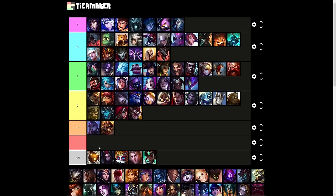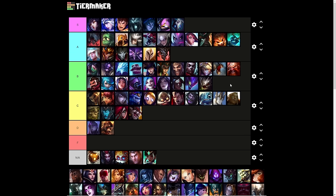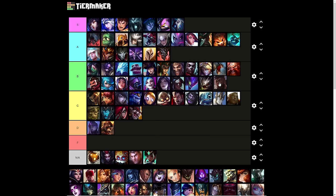Kled I'm going to put in C tier — it's the most inconsistent travel global ultimate. It has teamfight pressure with speeding up everybody, but you can't control when to stop it or who it attaches to. Kog'Maw is B tier — it's a pretty good sniping ability. K'Sante is a hot take at C tier — it's a hyper-specific ultimate that literally only works on him; it's more about the transformation, so it's a C tier ability.